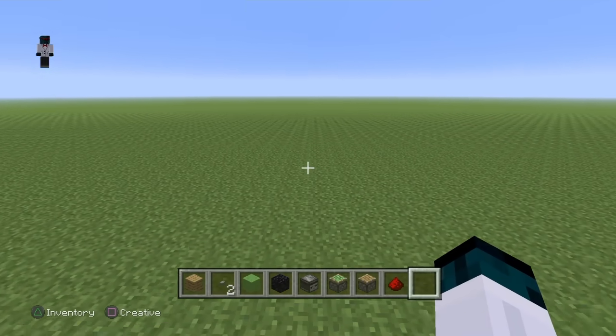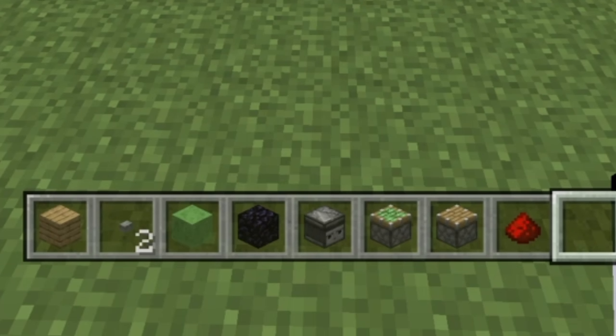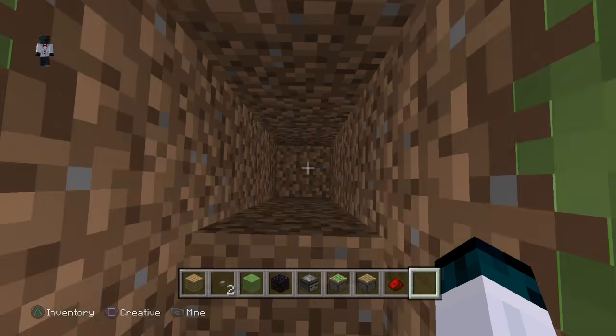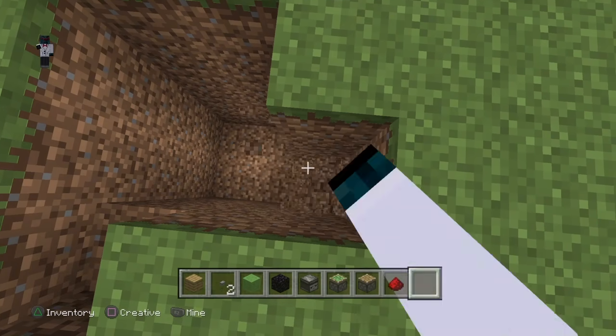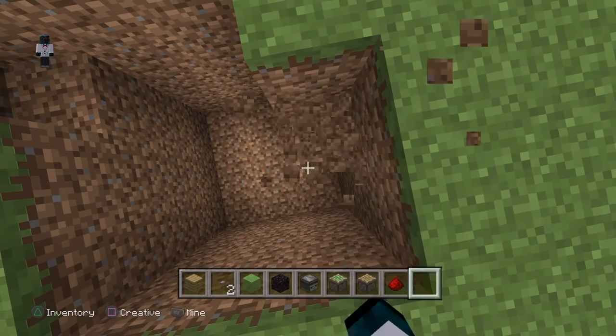In my hotbar I've got everything I need. Once again, this is survival friendly so you guys can do this in survival if you have all the materials. The hardest things to get are probably the observer or the slime, but with slime you can make sticky pistons. To start off, you want to go down four stories — and you want to do this three wide. Then go down another four here.